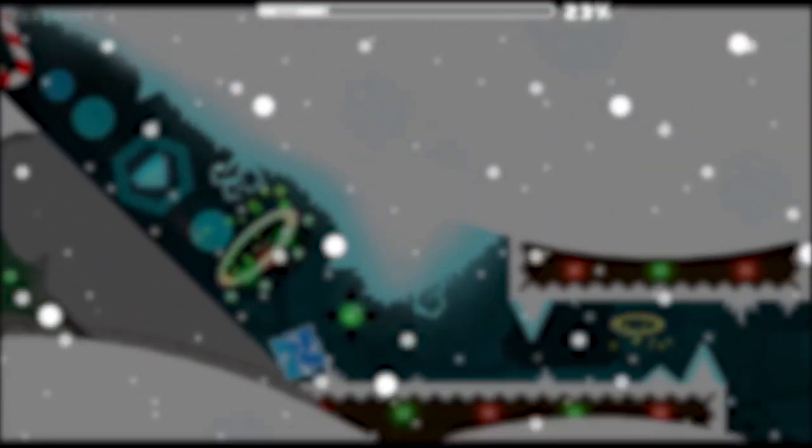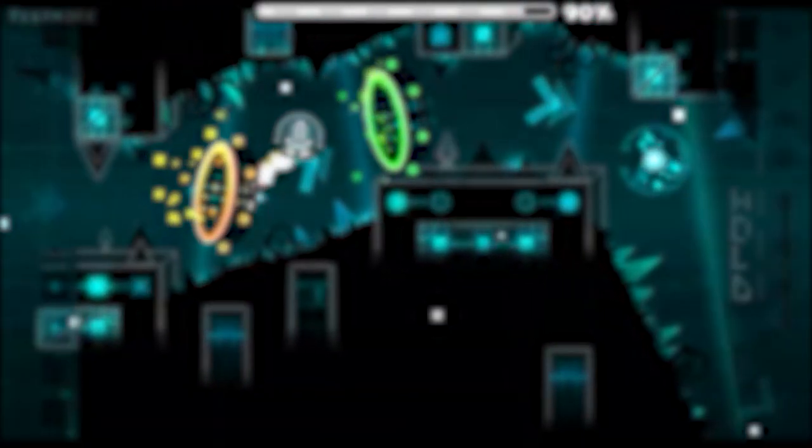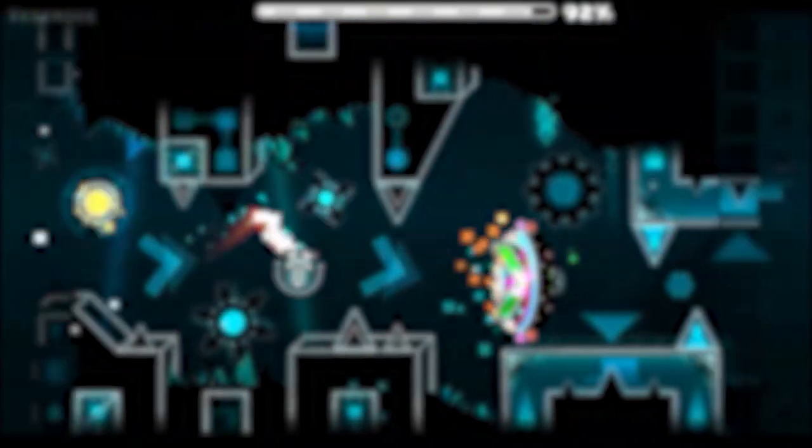As you'll soon find out, I have the creating consistency of a one-armed monkey trying to peel a banana. Like last time, I'll also be ranking these parts in relation to each other, not other Geometry Dash levels, meaning just because something goes in S tier, it's not automatically the best thing in the game. Alright, everyone finally caught up? I sure hope so, because I have 37 parts to go through, so let's get started.